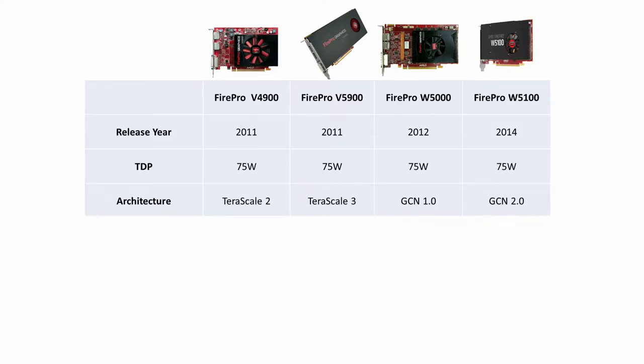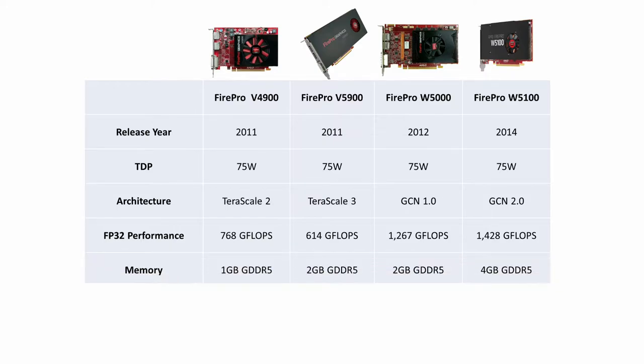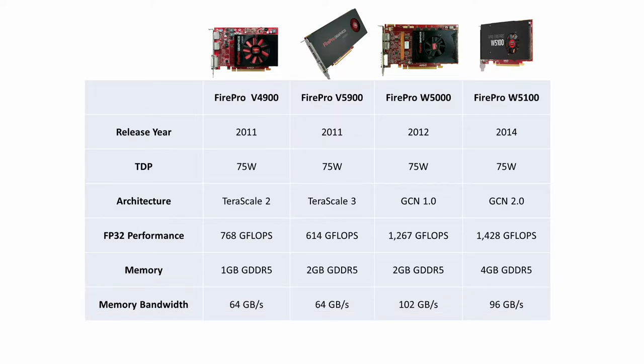Based on just this information, you could assume that performance would scale upwards from the V4900 up to the W5100, but that gets a little more unclear when we look at the performance numbers. The V4900 has 768 gigaflops of performance, while the V5900 has a lower 614 gigaflops. The W5000 and W5100 have 1267 and 1428 gigaflops respectively, which makes sense in that order. Looking at memory, they each come with either 1, 2, or 4 gigabytes, but the memory bandwidth ranges from 64 gigabytes per second all the way up to 102 with the W5000 — a higher number than the W5100.